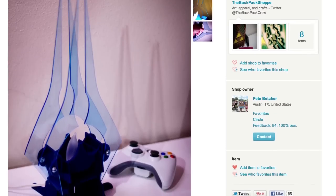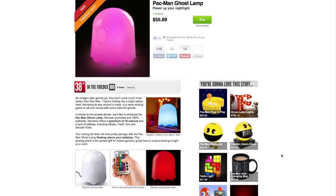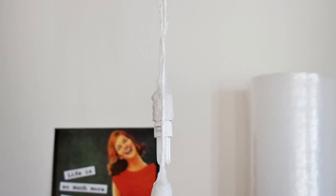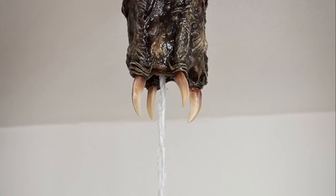Or you could always get an Energy Sword lamp from Halo. If you can't decide on the mood, then try this color changing Pac-Man ghost lamp. But for an even more absorbing piece of lighting, get this incredible Half-Life Barnacles ceiling lamp by TepTek Studios.